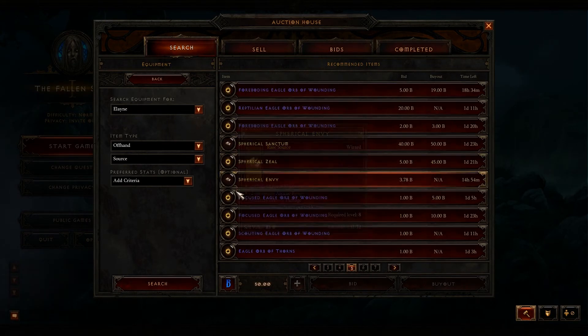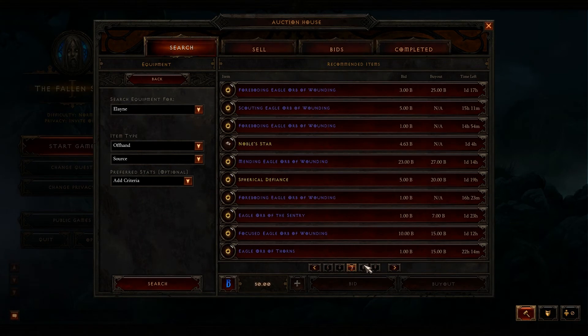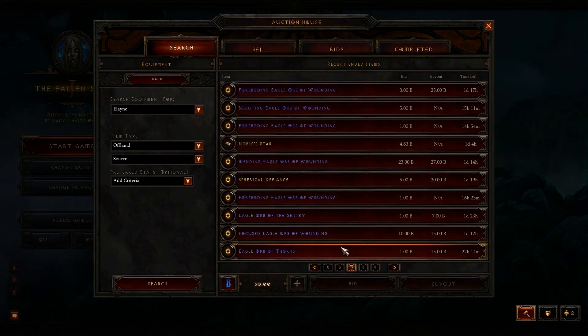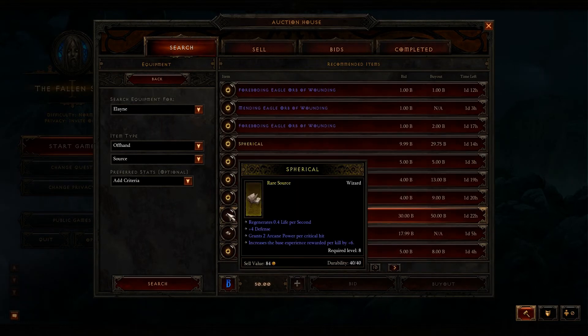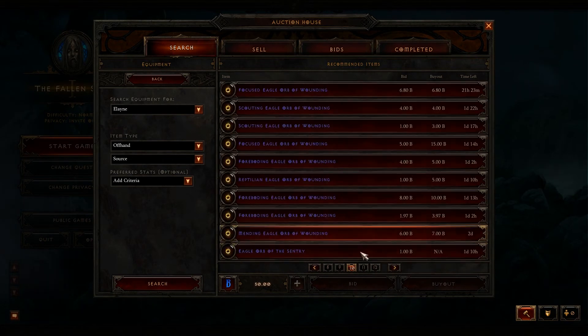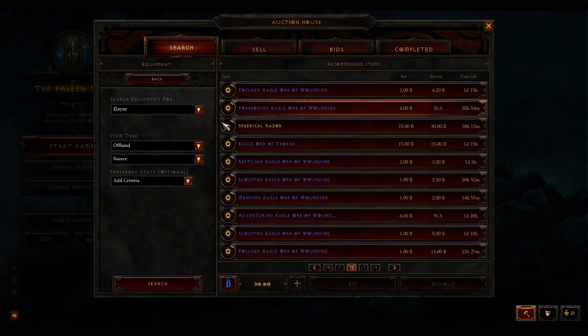The current methods of choosing search criteria are pretty weak. It just doesn't really give you the ability to use the auction house to its full potential. There are definitely a lot of items listed, but the searching abilities just aren't there for a real auction house. Maybe they need a web interface where you can do this a little bit quicker than doing it via this in-game menu.